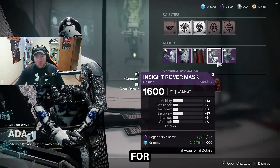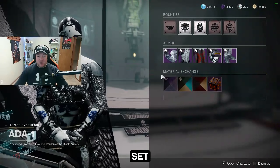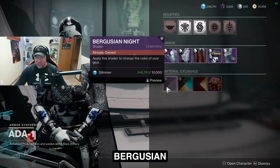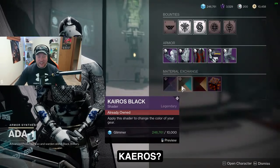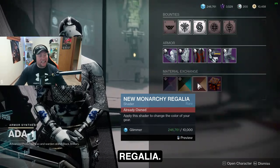This week for the Legendary Armor Set for the Hunter, we've got the Insight Rover Armor Set. Some of the shaders this week: we've got the Burghuzian Night Shader, the Kairos Black Shader, and the new Monarchy Regalia.